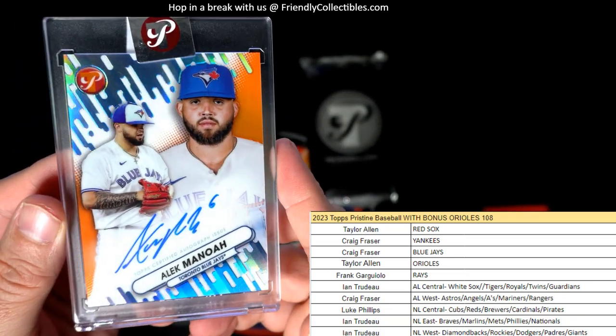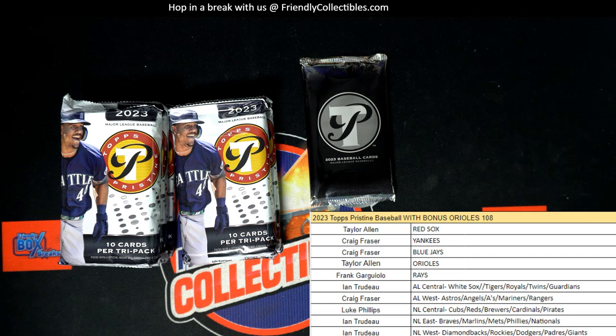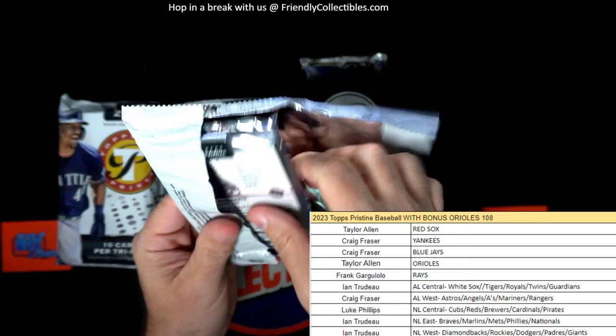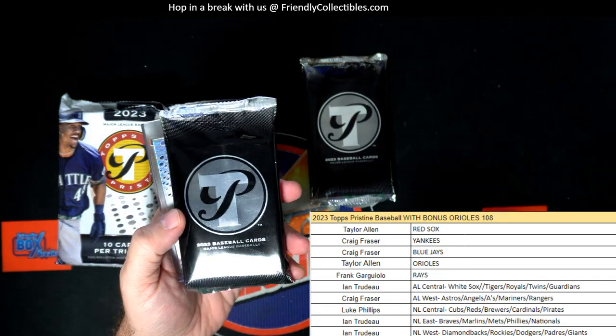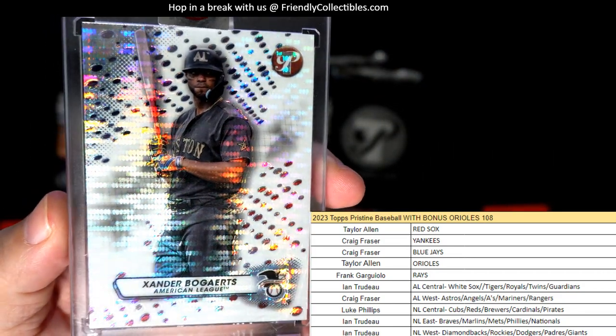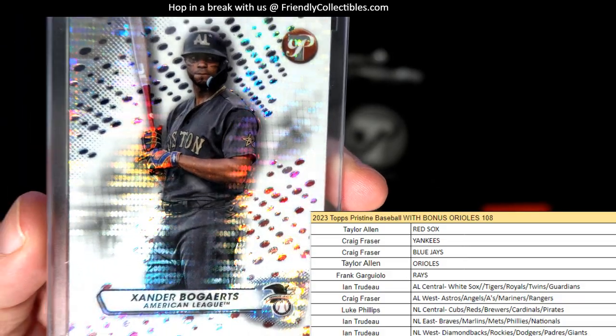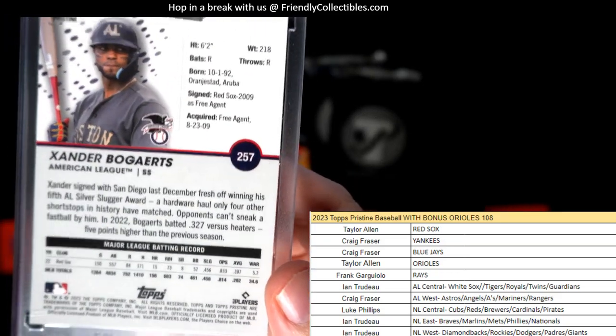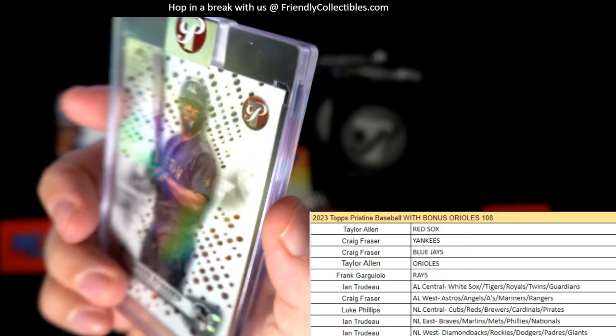A nice little orange Alex Manoa — Craig F, that one is coming out to you. Next up — that's the good thing about Pristine, it's like all these treasures. You open a pack to open a pack to open a pack. Next up — oh wow, look at that beauty — Xander Bogaerts, and that's when he was with the Red Sox. So this is American League East — Taylor A, that one's for you.